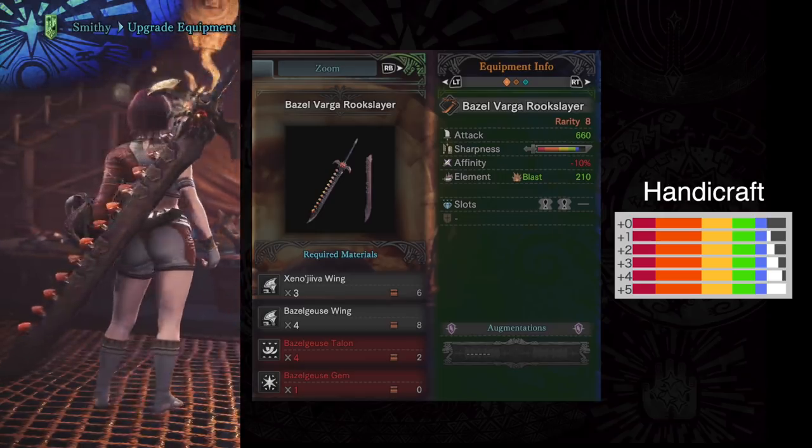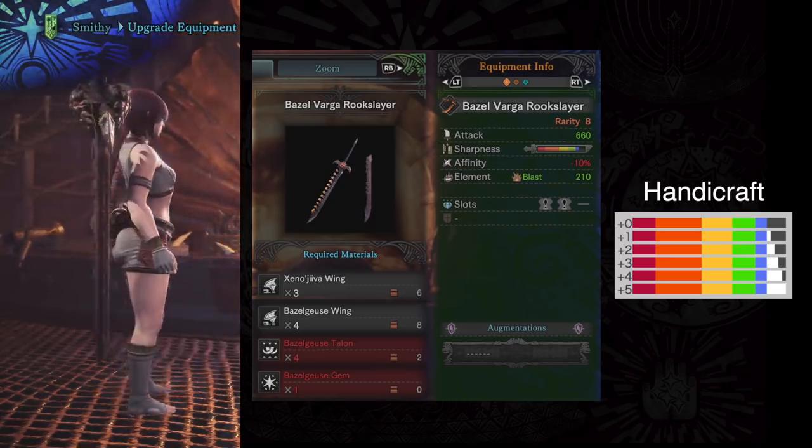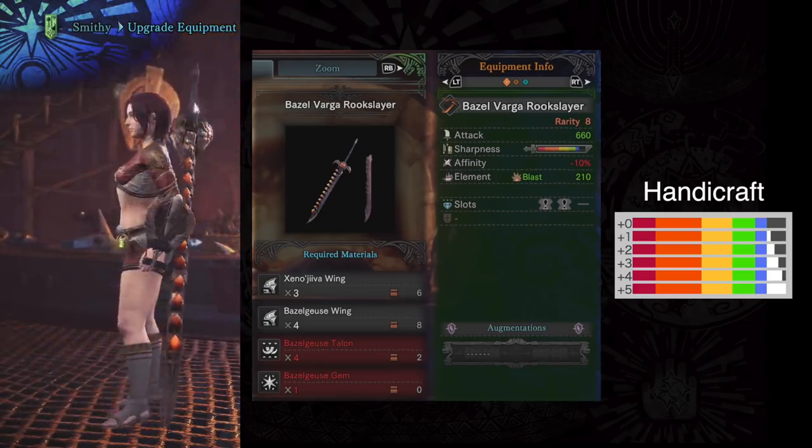Minus 10 affinity, but when you max this thing out, you're going to be using it with sets that are going to be giving you an affinity boost anyway. 210 blast is great, and it does come with 2 decoration slots. So overall, a super good weapon.